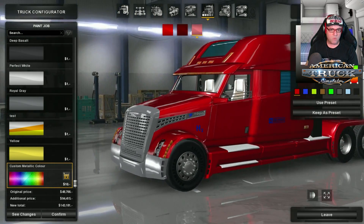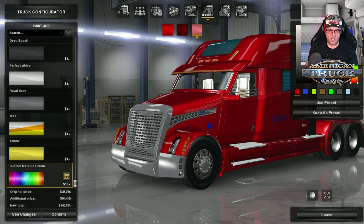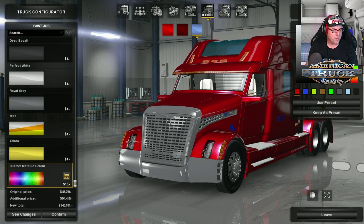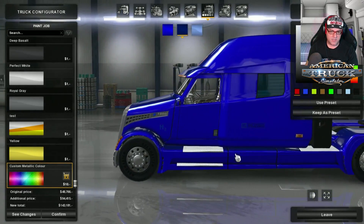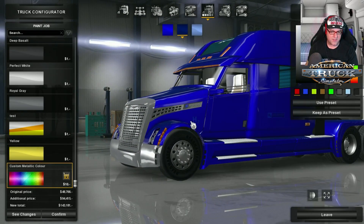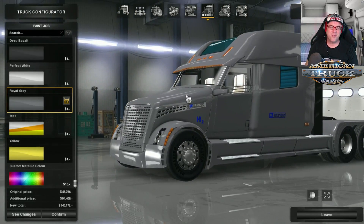What colour should a hybrid truck be? I think blue would probably be the best hybrid colour. Let's go blue - a bluey purple, that looks nice. Although you can't see the actual hybrid badge on the side there. Let's just do grey - after all that, we just do grey.